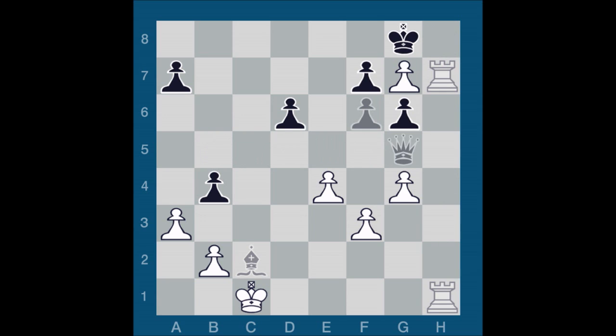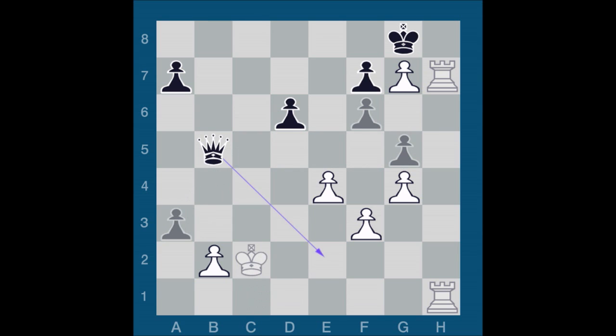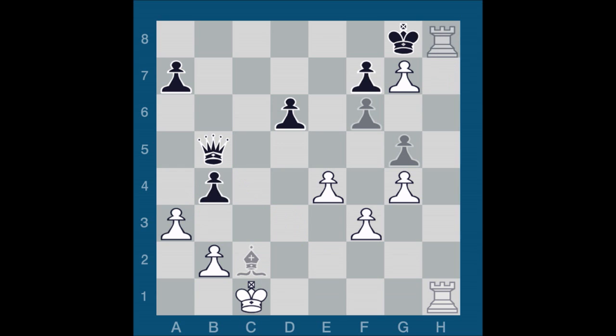His only defense is the very strong move g5. Queen g5 check doesn't do anything — I can just take on c2, easily get out of the checks, and then black's in big trouble. But after g5, I have no more than perpetual check. If I take on c2, then he can take on a3, play queen e2 check, and pick off my pawns. After rook h8 check, king takes g7, rook 1 to h7 check, king g6, there's no way for me to continue my attack. It's a forced draw.